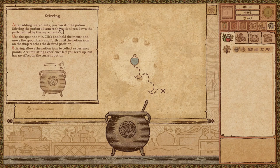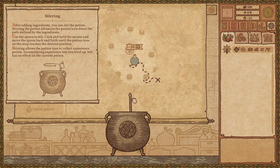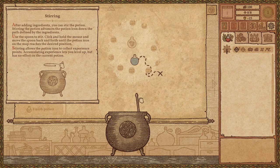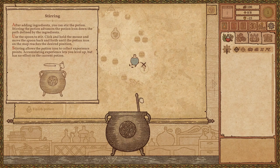After adding ingredients, you can stir the potion. Stirring the potion advances the potion icon down the path defined by the ingredients. Use the spoon to stir — click and hold the mouse and move the spoon back and forth until the potion icon on the map reaches the desired position. Stirring allows the potion icon to collect experience points, accumulating experience and leveling up, though it has no effect on the current potion. So I guess we start stirring. It'll just follow this path regardless of how I move the spoon.